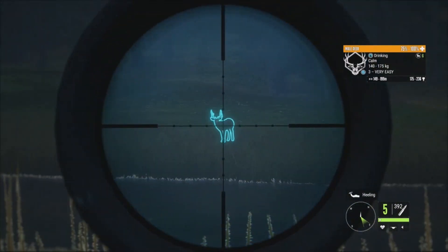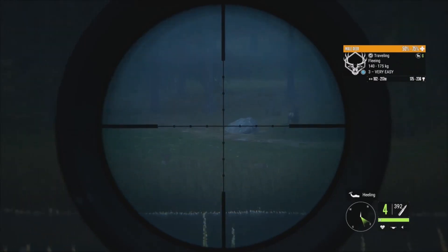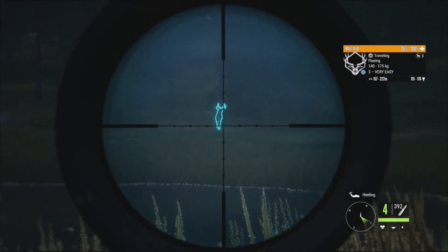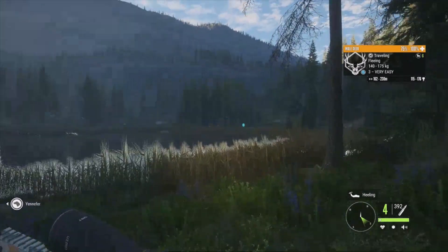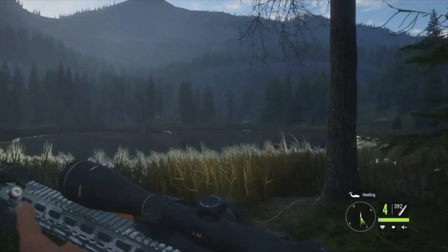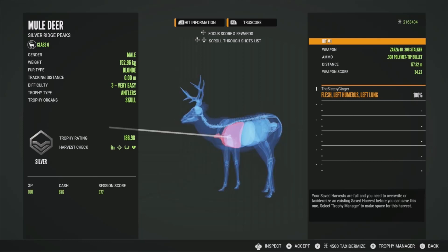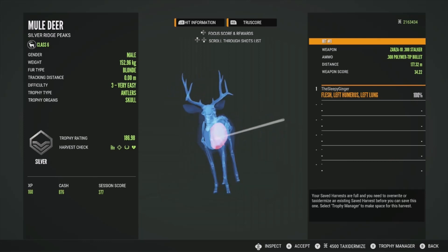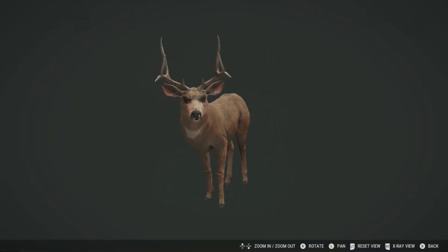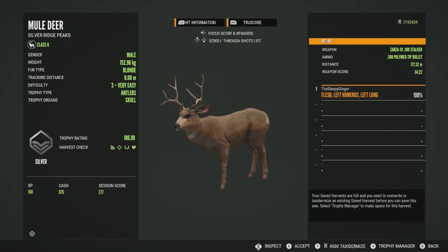Let's get the Czar's .308 out and take him down — he's giving us a fantastic shot. We'll see what else we have: a level 3 at 189 to 250, and another level 3 at 115 to 176. The level 4 that should have been here — I just don't know where he went. Here's this level 3: silver at 186.98, got him in the left humerus and left lung — really good shot at 177 meters. We'll accept him.